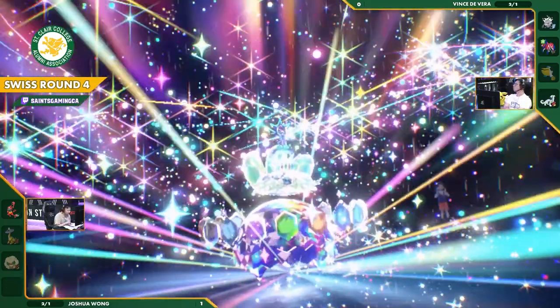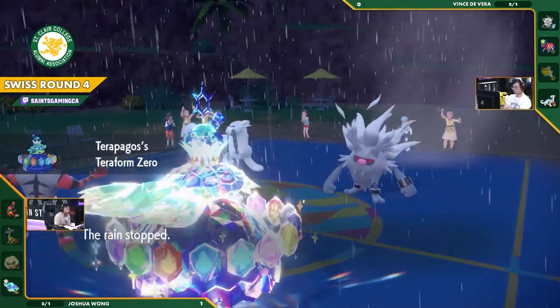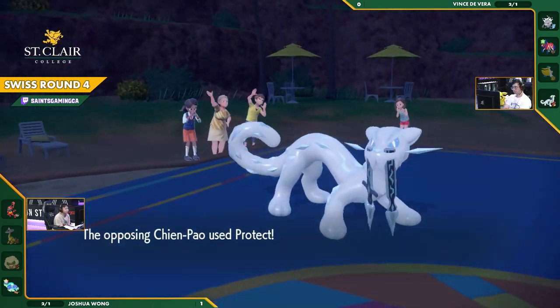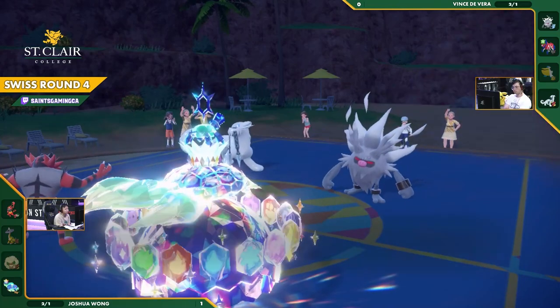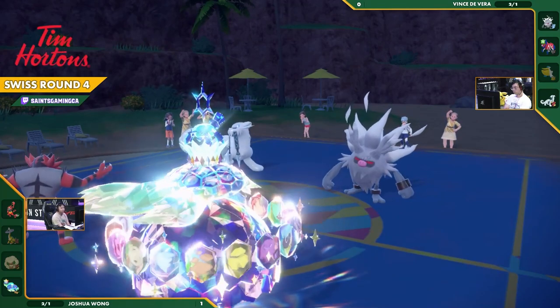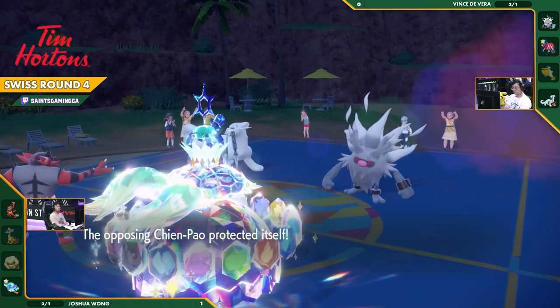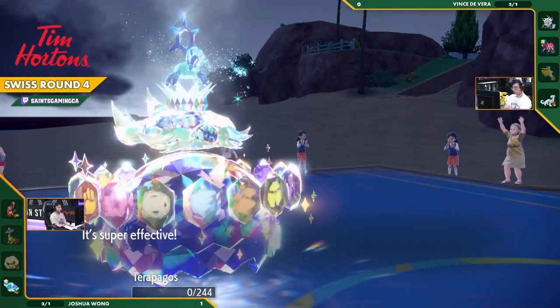They both have Fighting-type moves and both Pokémon on Joshua's side are weak to Fighting. But now, with the rain stopping, it is going to be the Terastallized Terrapagos coming out. The Fake Out comes through — not gonna do all too much though, because one's a Ghost and one has Protect. Close Combat coming through — can it KO? And it does! It's super effective!